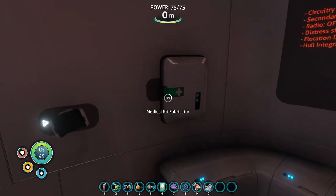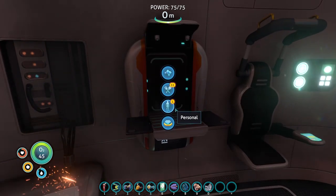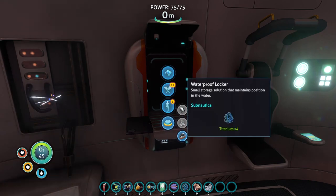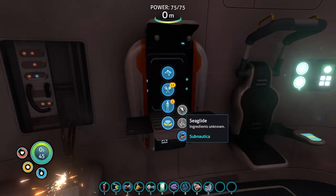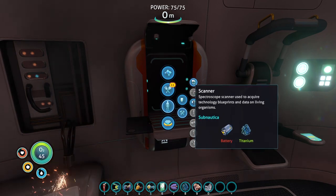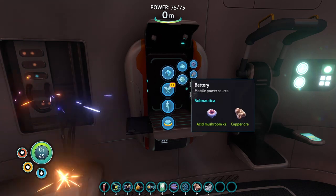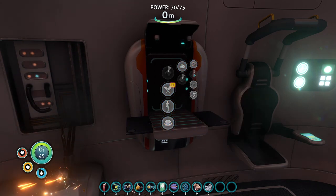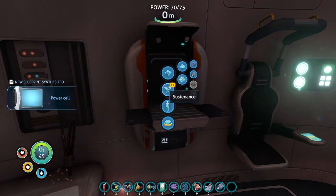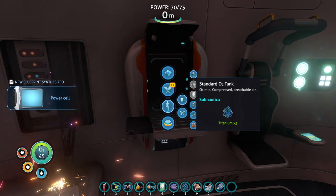Let's go ahead and get into some crafting. I'm going to use the fabricator and see what we can start making. We've got to get to where we can make a locker, sea glide - the flashlight will really help and the scanner will help. I think we can make a battery pretty quickly. Battery is just the mushroom and copper ore - let's get that. Because we need this scanner as quick as possible.